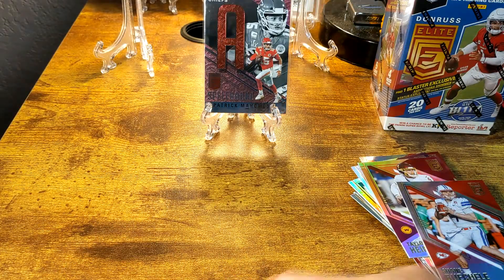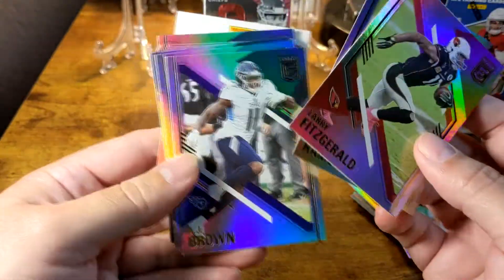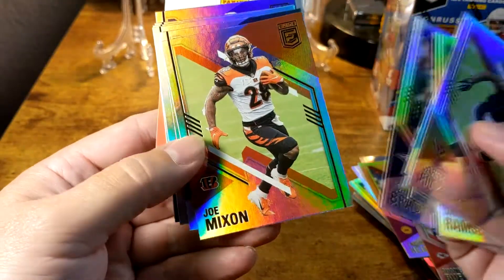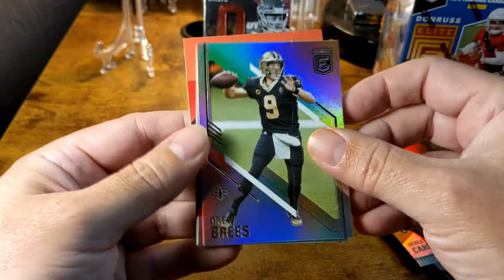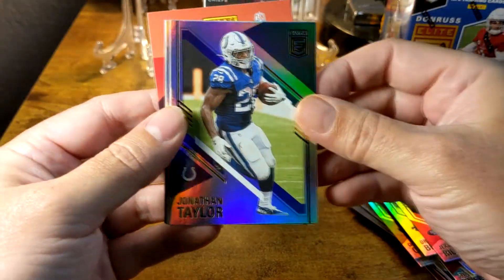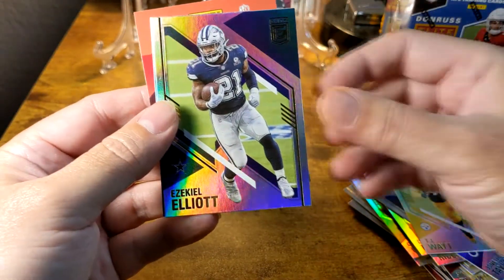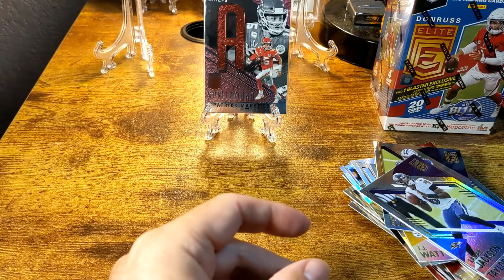Continuing through the value pack: Larry Fitzgerald, Jalen Ramsey, AJ Brown, Barry Sanders, Tom Brady, Joe Mixon, Derek Carr — they flipped them on us again — a Drew Brees retirement card, Jerry Rice, Jonathan Taylor, TJ Watt, Ezekiel Elliott, and Lamar Jackson.